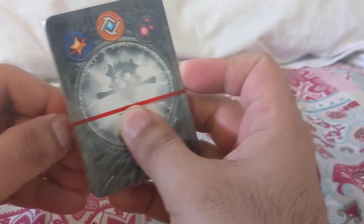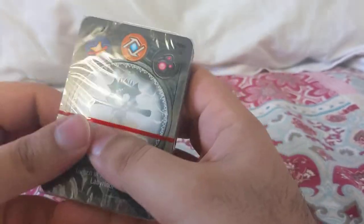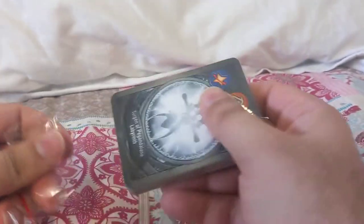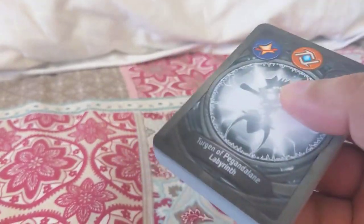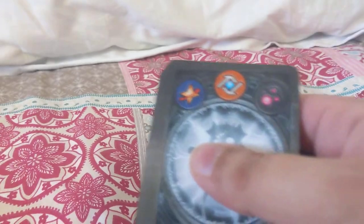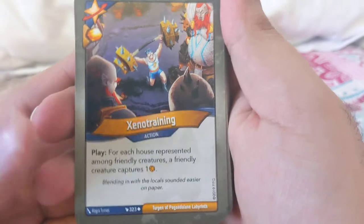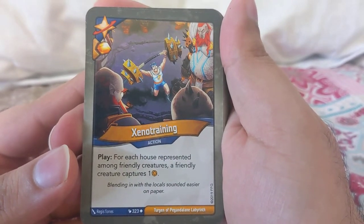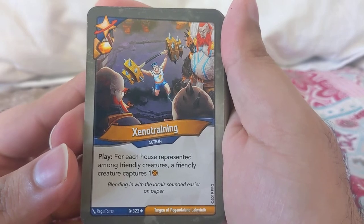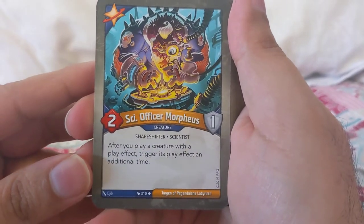It would be nice if we did get one though — the best decks have anomalies in them. But you can get terrible anomalies as well; in my last box the anomaly deck was terrible. So, starting with Xeno Training...